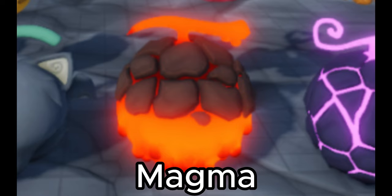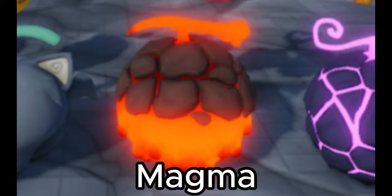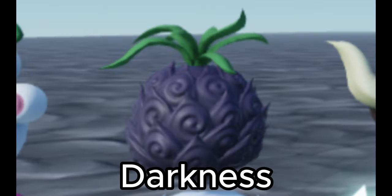Next is Magma, which is basically just fire but hotter. I'm sure you can create temporary land masses in the ocean — I know some games allow you to walk on water using it. Then there's Darkness, the don't-come-to-school-tomorrow fruit. This fruit allows you to negate other fruits, which is kind of interesting. I think a skilled user would be able to pull in and negate projectiles that other fruits launch at them, so it could be very useful in combat.